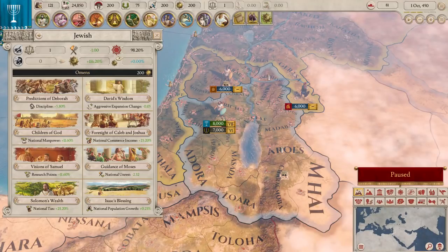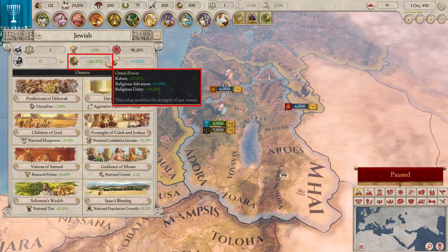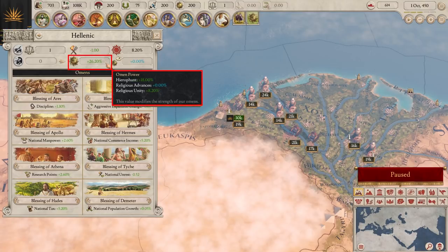The religion screen is used to get omens for your country. You spend religious power to get these omens. Omens can be made stronger by having a religiously homogenous population. This means that if you're a Hellenic ruler in a Kemetic country like Egypt, your omens won't be very powerful.